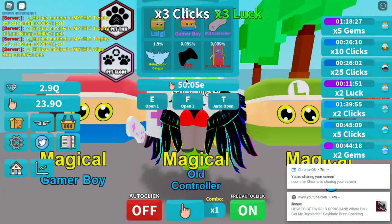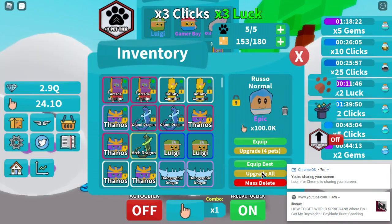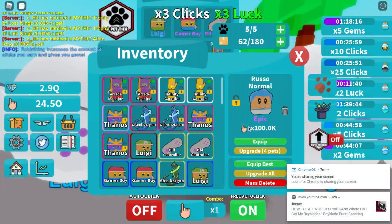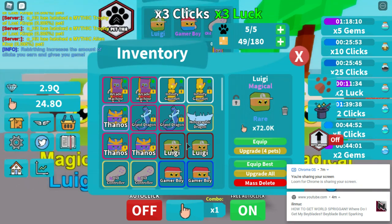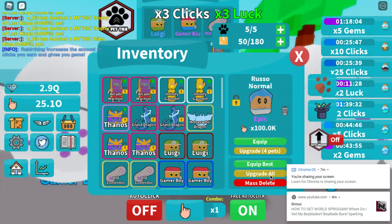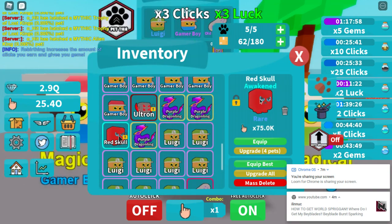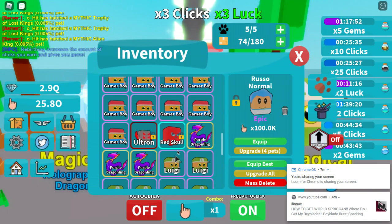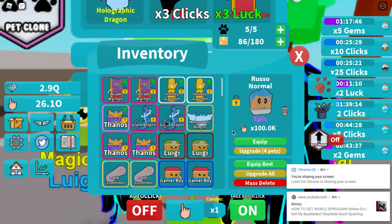I still haven't gotten this mythic yet, honestly, who knows. About to run out of inventory space — these elite threes are way better than the Russo thing. I don't even have a master of these. I still haven't figured out what's after master, you guys. I have a red skull that's past master — it's awakened. The next one's awakened, but I don't know what's after awakened.